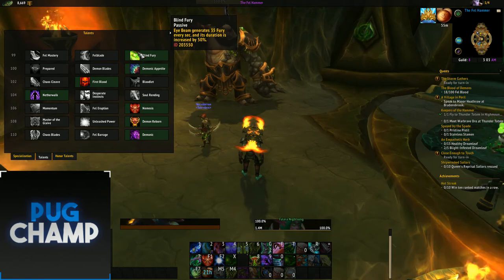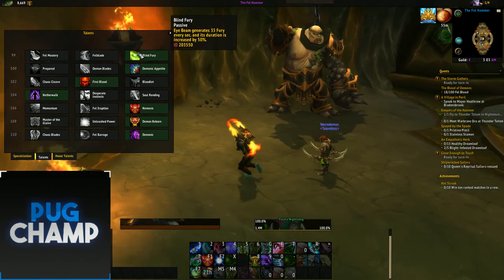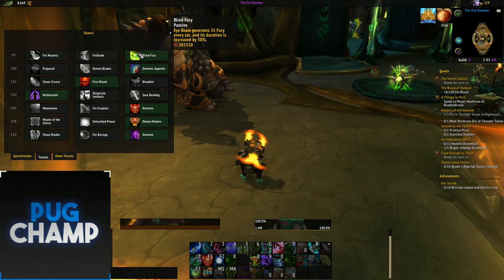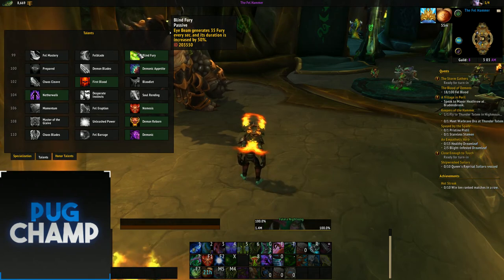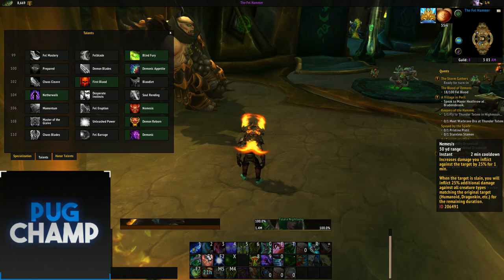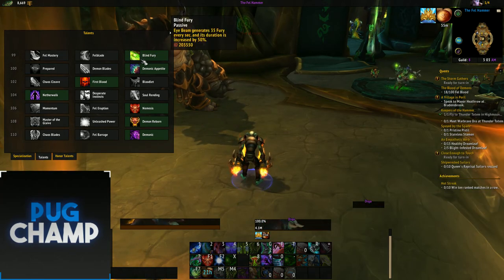So Blind Fury - Eye Beam generates 35 fury every second and its duration is increased by 50%. You want to be using this due to the fact that the Tier 21 4-set or 2-set gives you 15% haste after Eye Beam ends. So you're going to be getting fury while using Eye Beam, and then when you come out you have a lot more haste so you can spam up your Chaos Strikes with the spare fury you've got from Blind Fury.